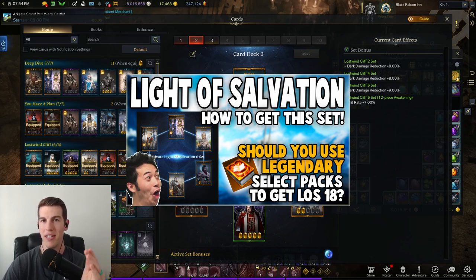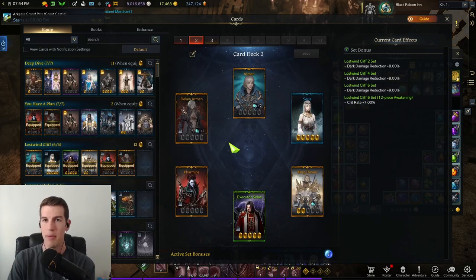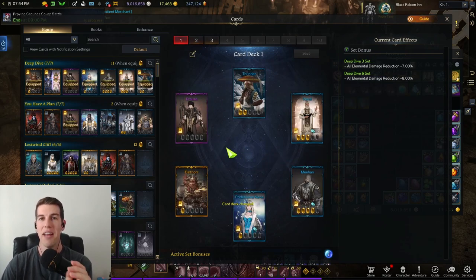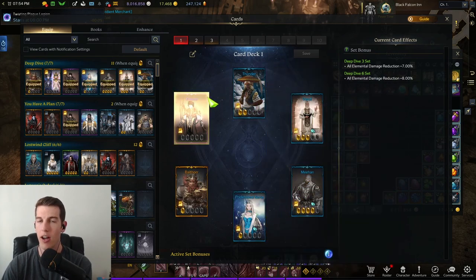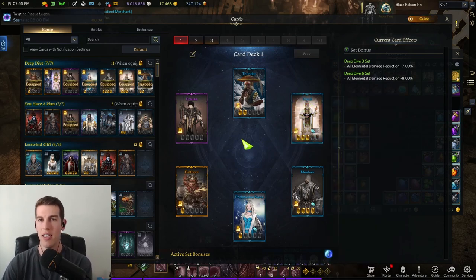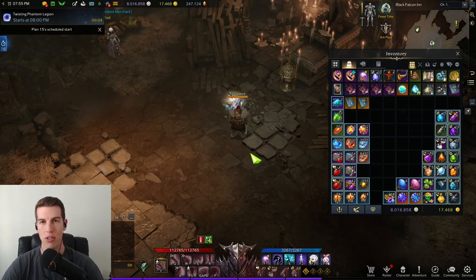If you haven't watched my video going over whether it's worth using your legendary selection card packs to get Light of Salvation 18, I cover all the consistent, doable ways to get cards in this game without wasting a ton of time — make sure you watch that video, it's timestamped. Get this card set and you'll be doing nasty damage. When people see Deep Dive 18 or Deep Dive 30, they're not going to gate-keep you because they know you're doing damage. Stop getting gate-kept — go get the Deep Dive card set.